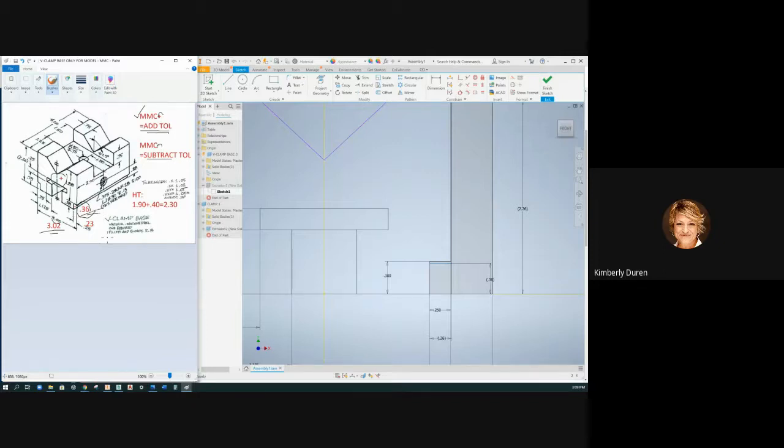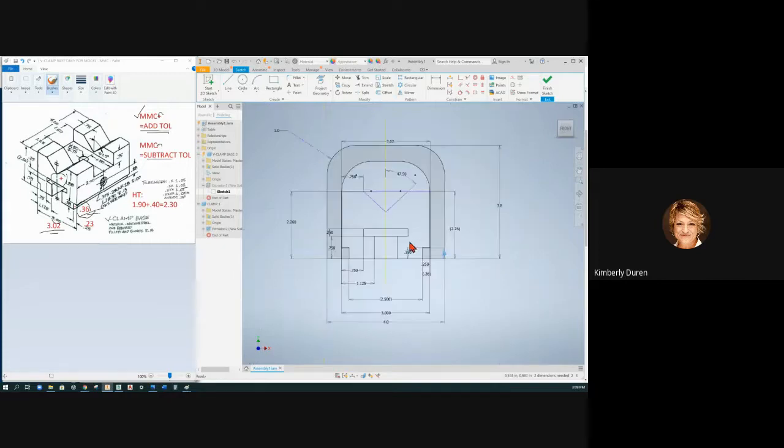So I'm going to change this one and take it off being driven. On my base part, from 0.38, my worst case scenario is 0.36, because that interferes. I went to the widest here, I went to the shortest here, and it's interfering with my clamp. That was at the same dimensions we started with — 3 and 0.38. So if I go down to 0.36 on my base, I'm interfering.